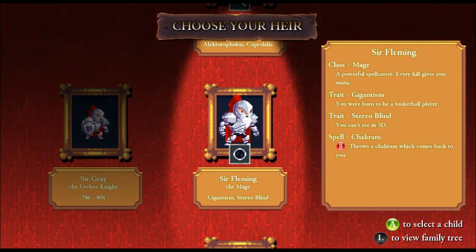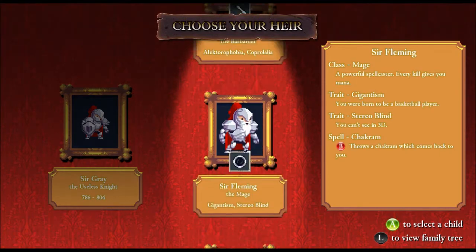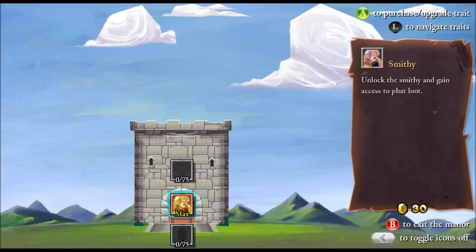We got Sir Fleming the Mage. He has giantism and he can't see in 3D. I don't want to know what that means. And then we got Lady Sonia the Barbarian. Let's go with a mage. I kind of like Sir Jarvan — he doesn't feel pain. I mean, what's not to love?